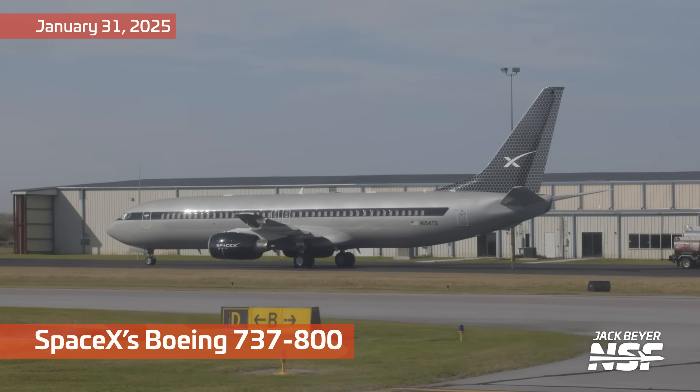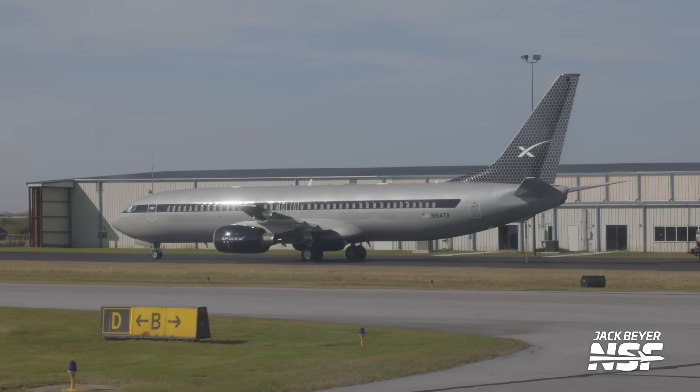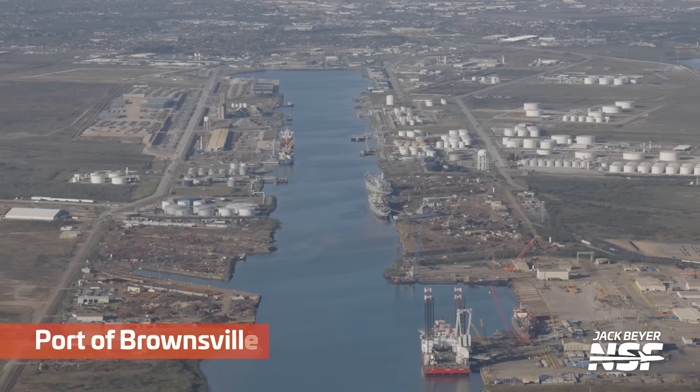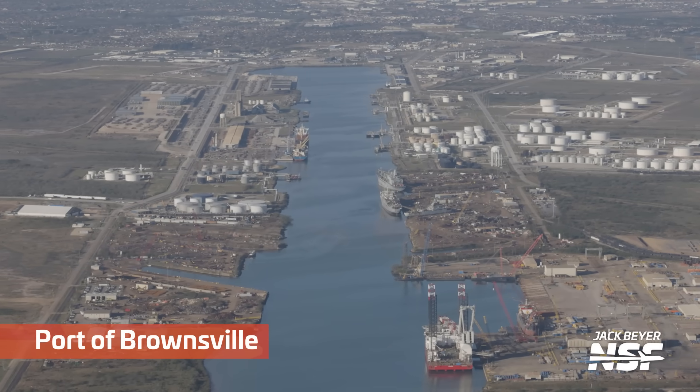Oh, what is this? Hang on. This is the flyover footage apparently, but we're taxiing down the runway — I guess the Brownsville Airport would be my guess. And we've got the SpaceX transport plane there parked at the airport.